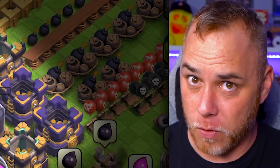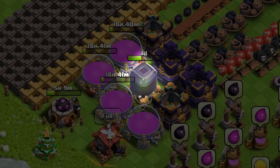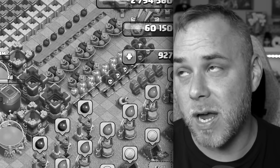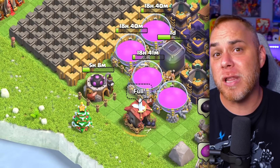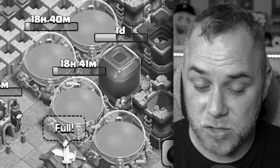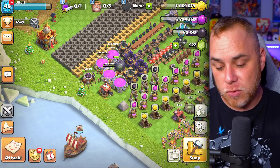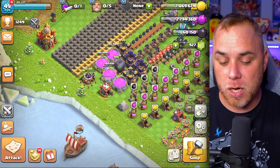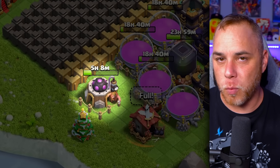I started upgrading the elixir storages and about halfway through the day I realized I was breaking the number one rule in Clash of Clans: keep your builders upgrading and keep the laboratory researching. My laboratory was idle all day yesterday. So I needed to make a shift on my building upgrade priority list, moving the laboratory into the number one spot.